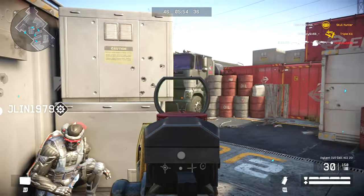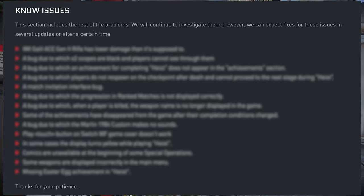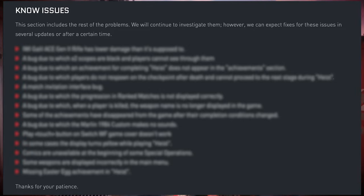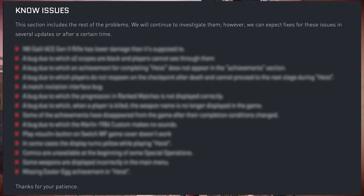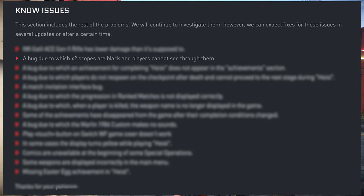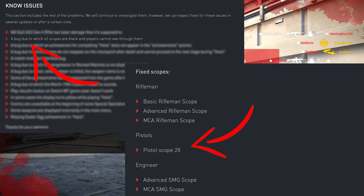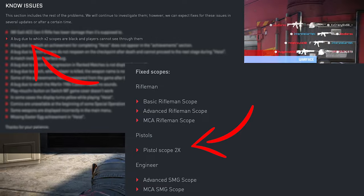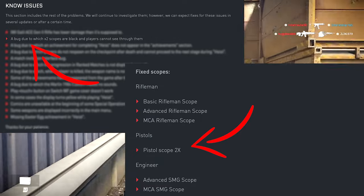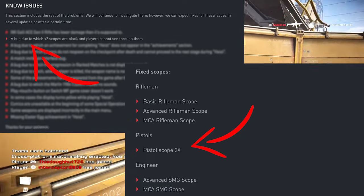On paper this looks good, however in the patch notes there's a separate section on issues they're still working on. One of those is that the two times scope can sometimes black out completely, preventing the player from seeing anything. So they mention the pistol scope two times is fixed, but it's also listed as a known issue — which is why I'm confused.